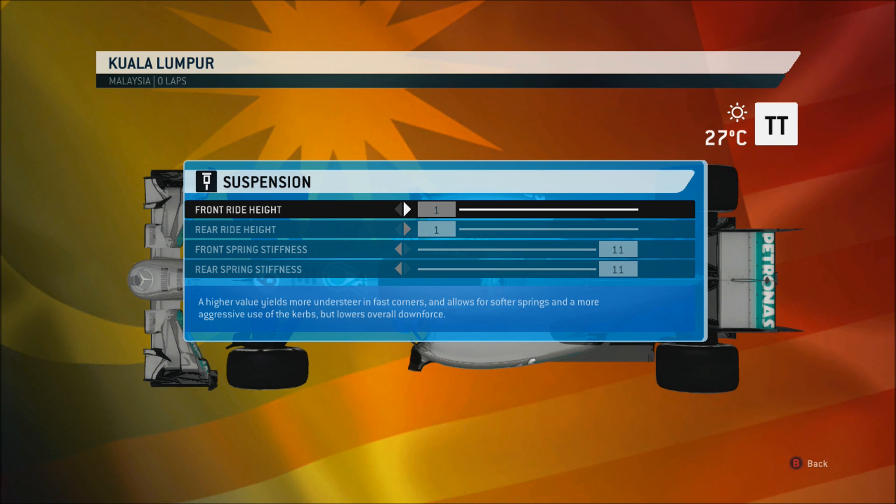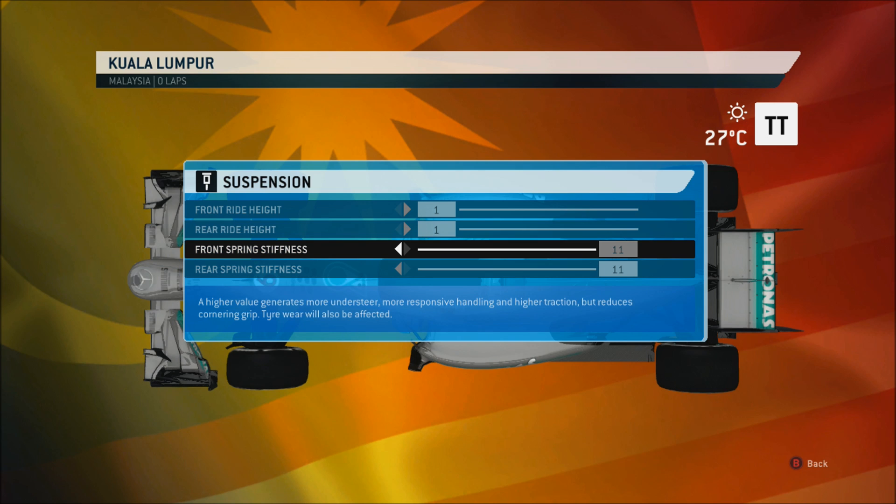For suspension, the ride height stays on minimum just to have the best downforce. The spring stiffness is on 11-11 to give us the best turn-in and steering response. I found that rear traction and wheel spinning isn't much of an issue around here, so that's why the rear spring is on 11.